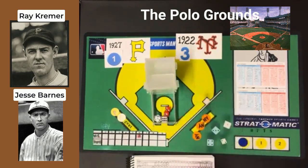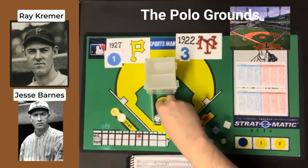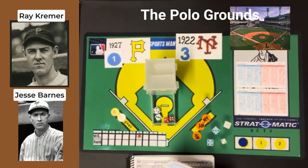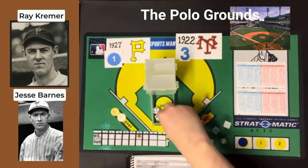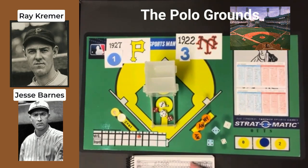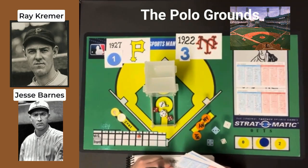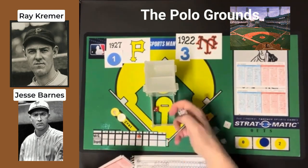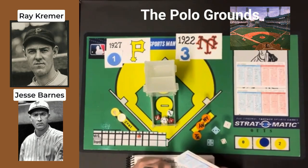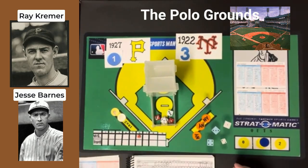We go to the top of the sixth. The Pirates are sorely in need of runs and lead off with the pitcher Ray Kramer, who they're going to let hit. It's still a 3-1 game. He gets a 3-6 — that's going to be a strikeout, the first strikeout of the game. Barnes with the first punchout. Lloyd Wehner comes up at the top of the order and gets a 3-6 — ground ball to second. Barnhart gets a 3-4 — ground ball to third base. No runs come across. We go to the bottom of the sixth.